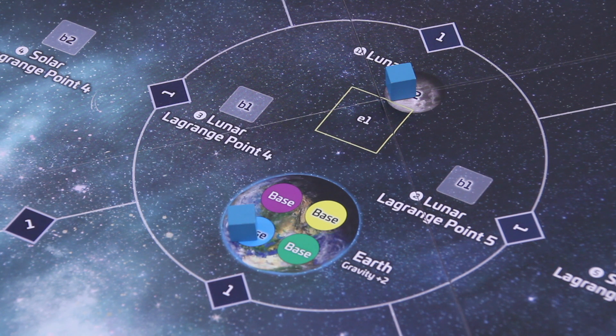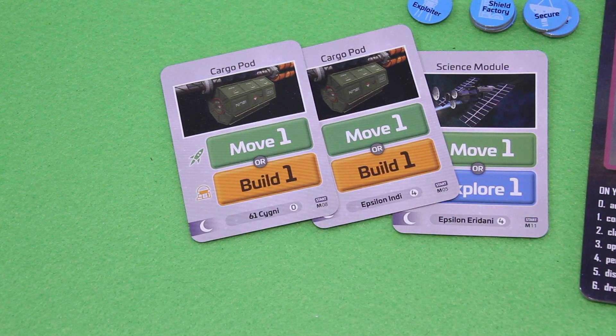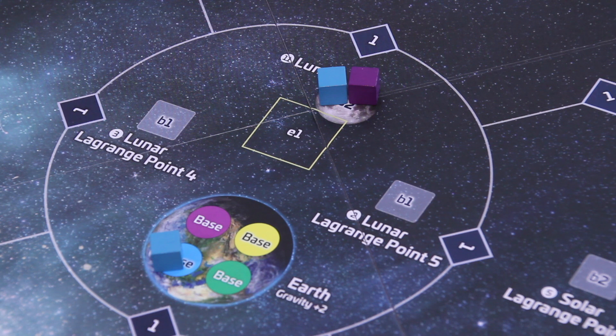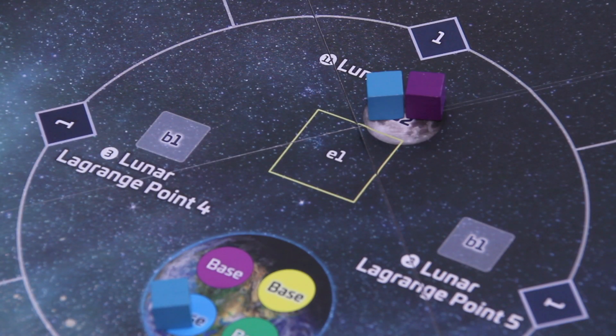I draw a Cargo Pod next — that gives me two build points, which I'll need to build a base on Lunar. The competition also targets Lunar on their turn. Since I arrived first, I should be quicker. I plan to explore on my next action — even if the competition builds a base there later, I'll still get something out of it.